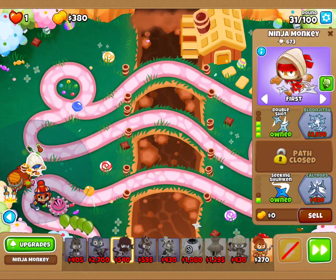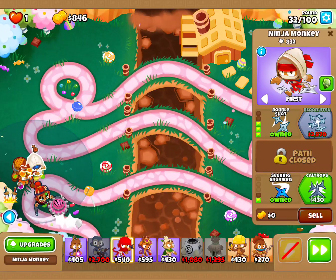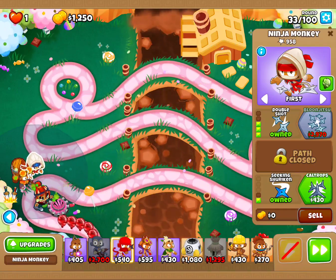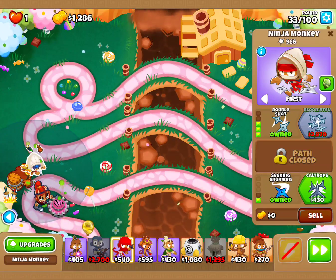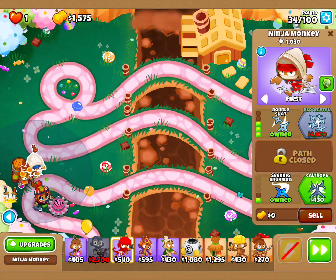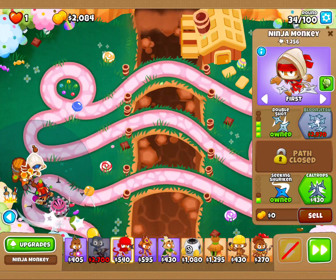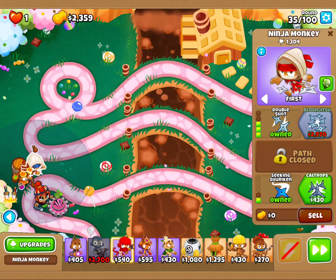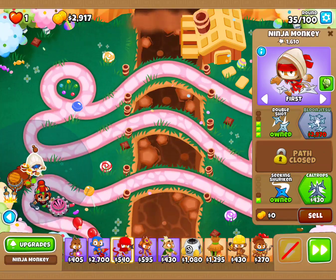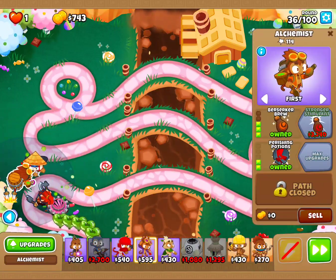Now we're going to go back to our ninja and go ahead and take this up to a 4-0-1. Should hit this around level 35 or 36. We're at level 34 right now. Here we go — level 35. So level 35 should be able to bring it up, the last one. Now we're going to go to the Alchemist and do the same thing.